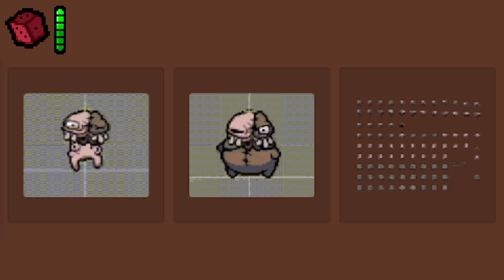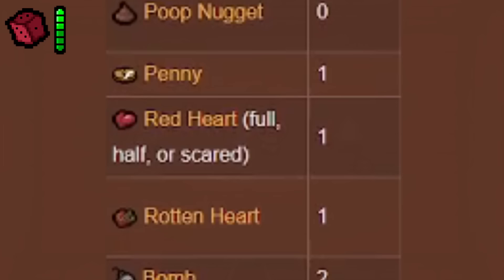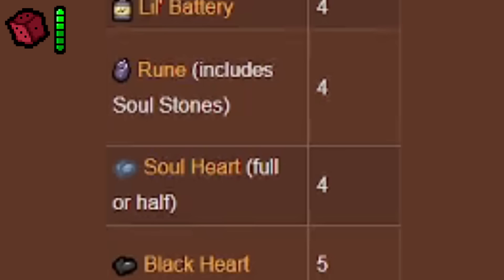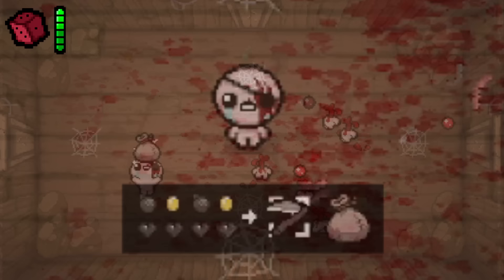Scrapped Bag Gimmick. Tainted Cain's gimmick is that he cannot traditionally pick up items but instead has to craft them using a bag. Higher quality pickups yield better items — pickups range from quality 0 to 10, with pennies at quality 1 and black hearts at quality 5. But it wasn't always like this: Edmund said Tainted Cain's original planned gimmick was that the bag would be used to pick up enemy shots to then shoot a bigger shot back, but this never ended up working, so the developers went with the crafting idea instead.